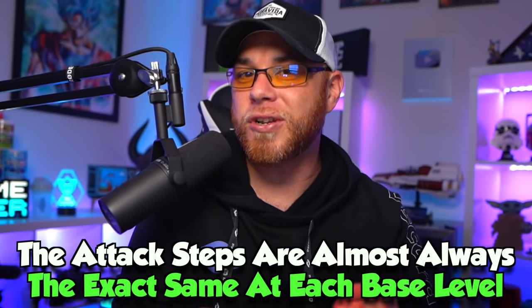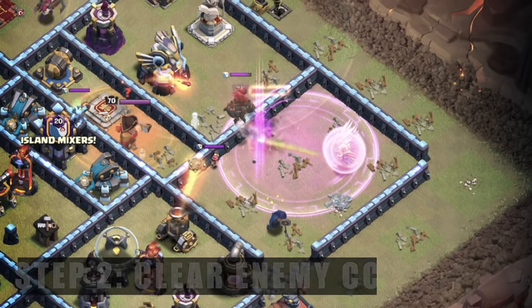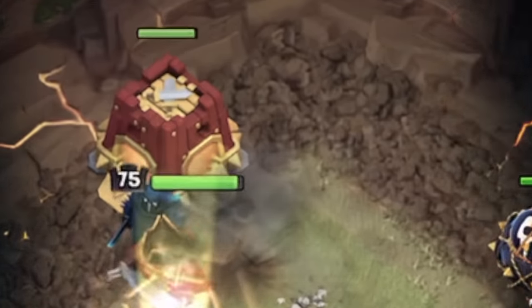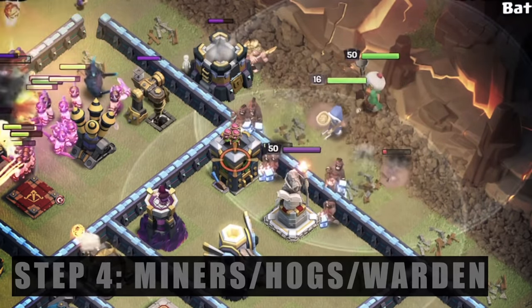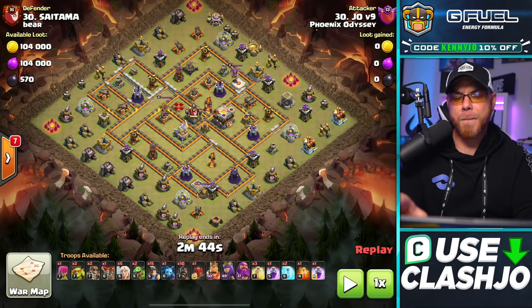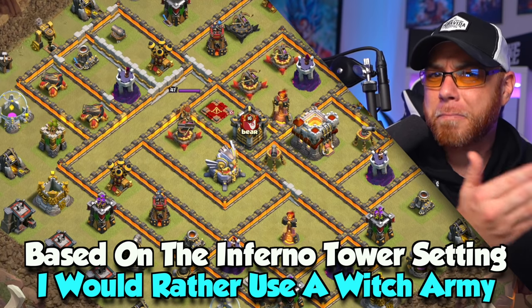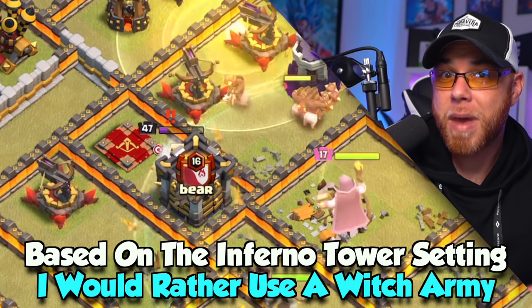Almost always when it comes to the hybrid, you're going to start out with a queen walk leading into a queen charge to clear out the enemy clan castle troops and set one side of the funnel for the base. Then in your second step, you're going to drop a barbarian king and the siege barracks to set the funnel on the opposite side of the base, and then create that path for your miners and hog riders. This brings us to this particular base — it's a very interesting base design. We've got a town hall in the center, an eagle artillery, a center-placed clan castle, and two inferno towers set to single target mode.